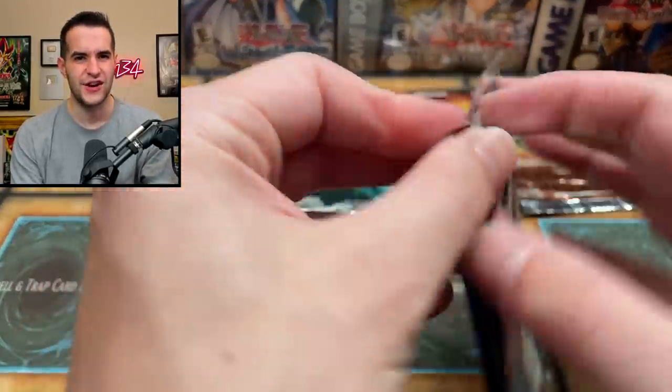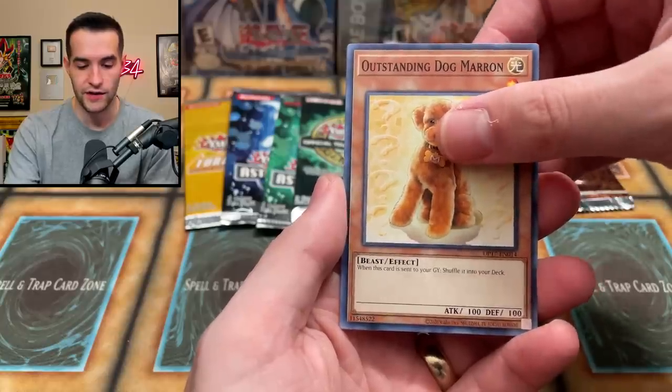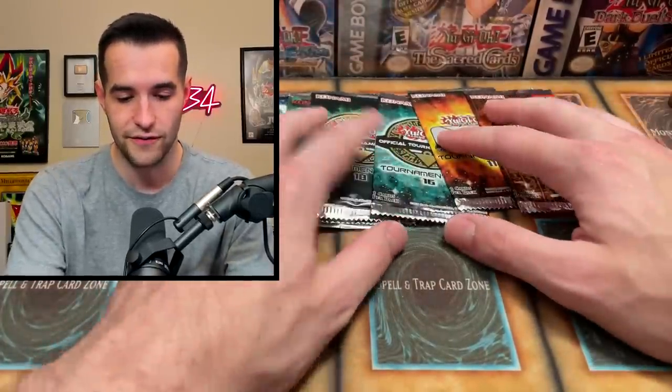Let's do OTS 17 — I haven't opened this yet. I feel like it was a pretty good set; I think Infinite Impermanence might be in here. We got Outstanding Dog Marron — one of Chelsea's favorite cards — the Penguin Soldier, pretty awesome, and then a Penguin Brave. Sticking with the penguin theme. No Infinite Impermanence, but we'll save it for next time.